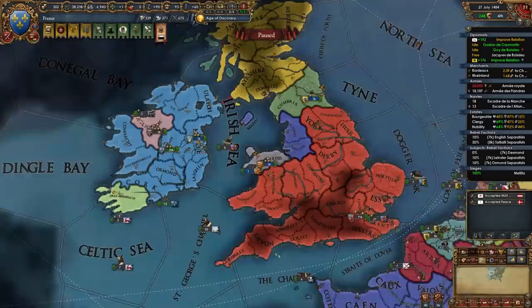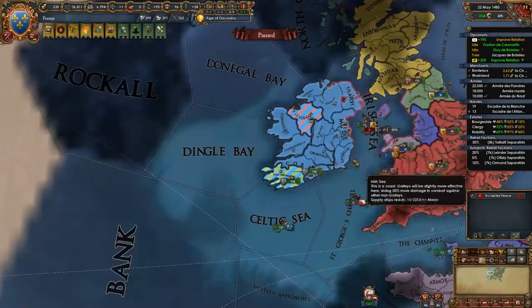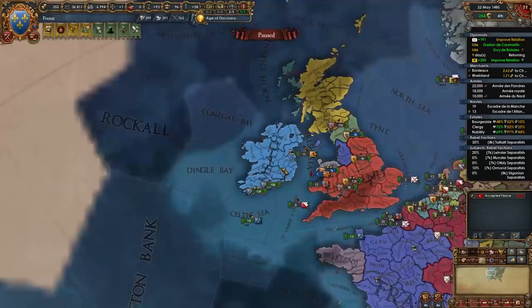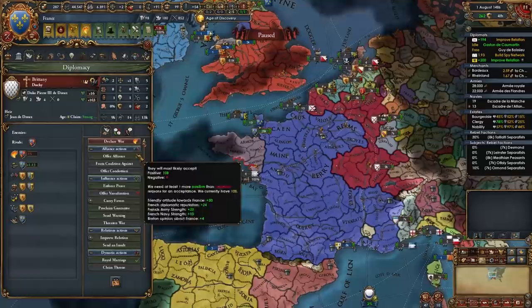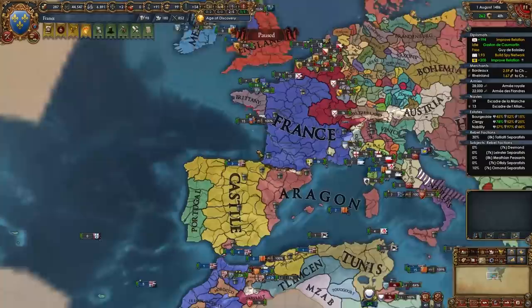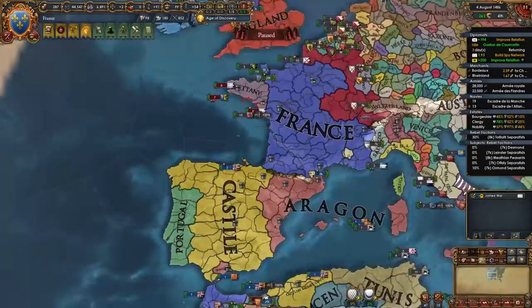For your Tier 3 government reform, I recommend Centralized Bureaucracy. After helping Burgundy against Austria, finish off the remaining nations in Ireland. Just like that, all of Ireland belongs to our subject Meath. You could start annexing them as soon as you want, provided you have the GovCap. Now back in France, I'll be declaring on Brittany — basically the final nation in the region. It doesn't matter whether you fight Brittany, Provence, or Savoy now. The point is: I fought Morocco, I'm done there; I fought in Ireland, done there; now back to France. We're diversifying — you get the point.